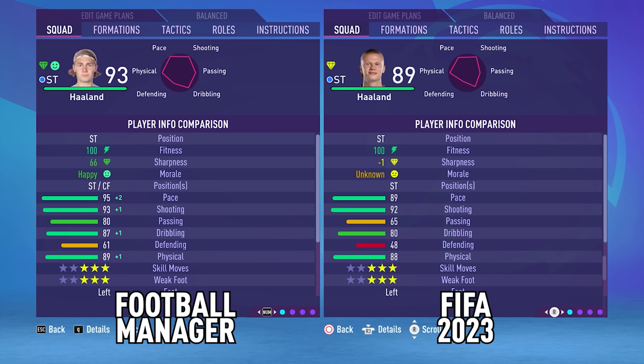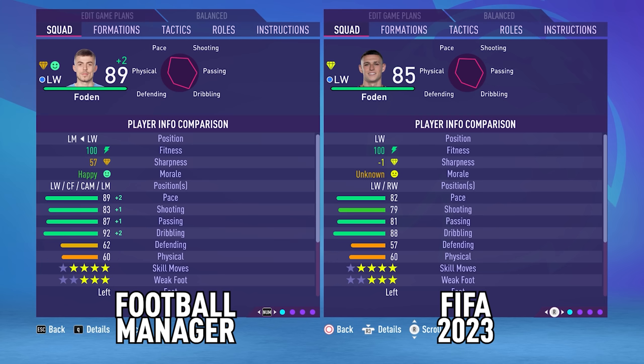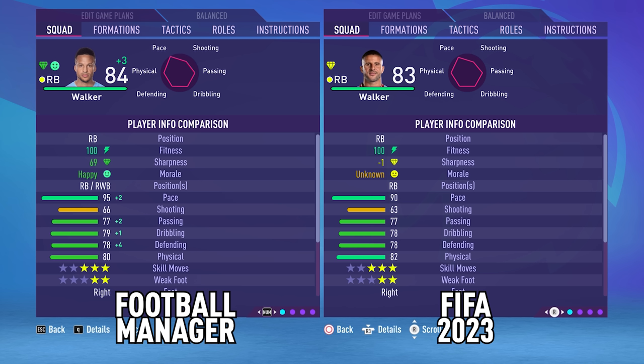So let's compare the entire team to their FIFA ratings. You can see on the left the Football Manager version, and on the right is the one that's in FIFA. Phil Foden doesn't really get boosts in many areas, but he gets small ones in important places — his passing goes way up, as does Riyad Mahrez's. His dribbling also improves quite a lot. Kyle Walker gets a lot more pace, but he's worse at defending and a little bit less physical, which is probably a bit more accurate to how he is in real life.